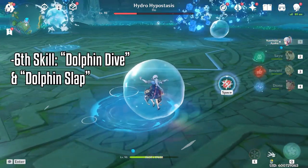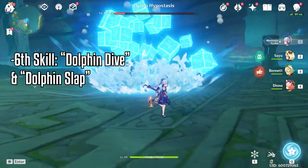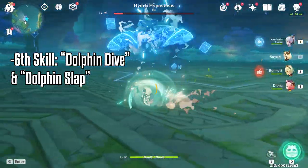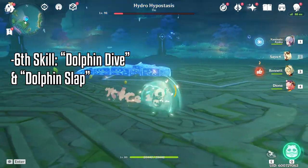The sixth skill, I will call it the dolphin dive. The boss will turn into a dolphin that will try and dive into you. There is also another iteration of this move called the dolphin slap, where the boss turns into a dolphin and slaps down.